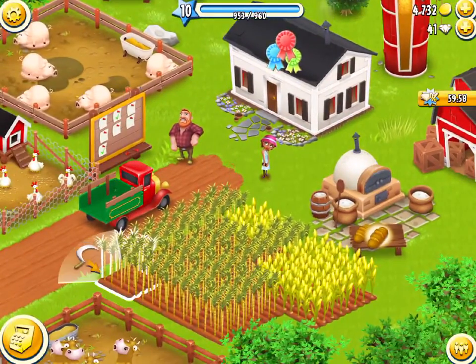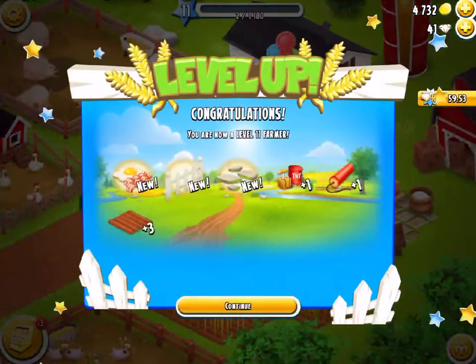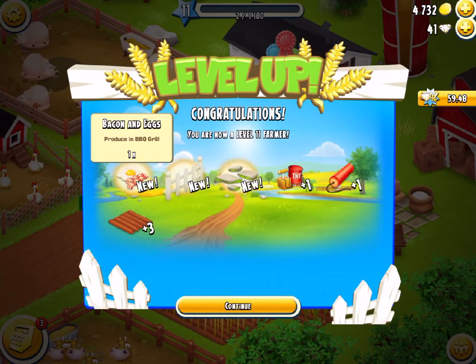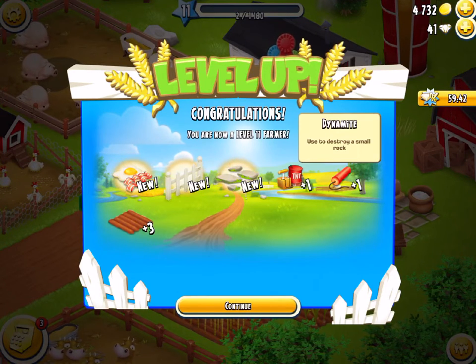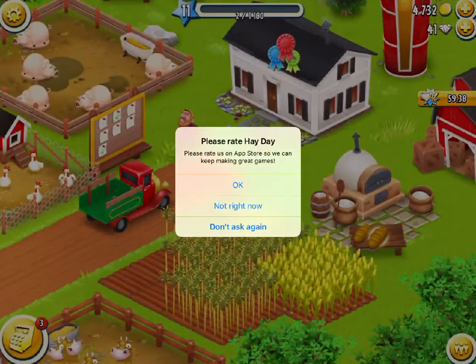We will start by leveling up. We will harvest and here we go, level 11. Congratulations, you are now a level 11 farmer. So that is awesome. We have unlocked bacon and eggs, a fence, stone path, we've got a TNT barrel and a dynamite, and we have got three more great fields.